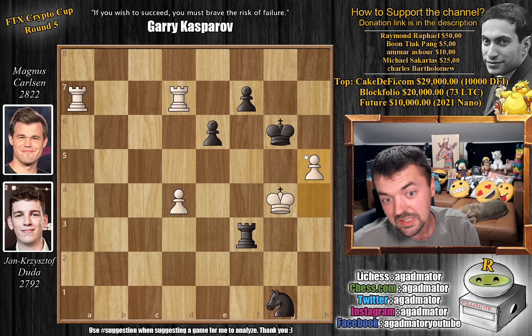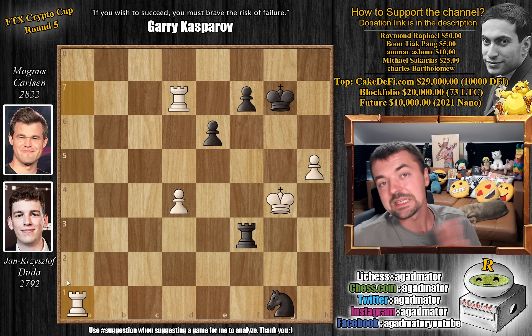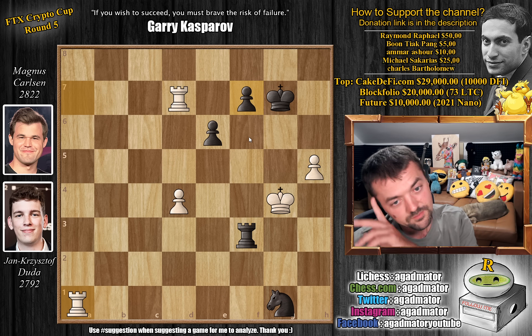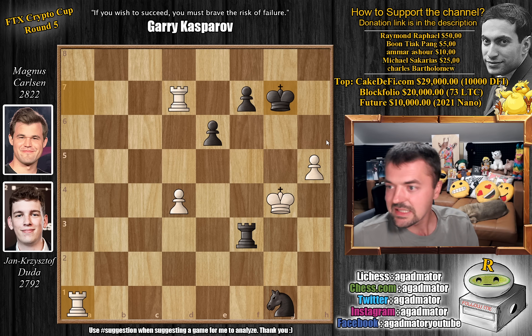And it was in this position, on move 38, that Magnus calls and resigns the game as there is nothing more to be done. There is no counterplay — the knight will fall. If you move the knight, the rook will fall. So there's nothing to play here. And f5 now is of course impossible as the king is on g7.